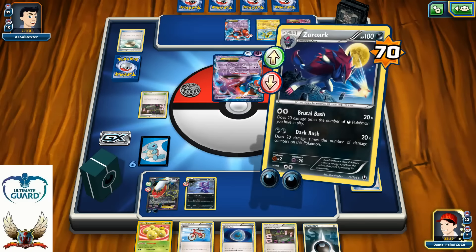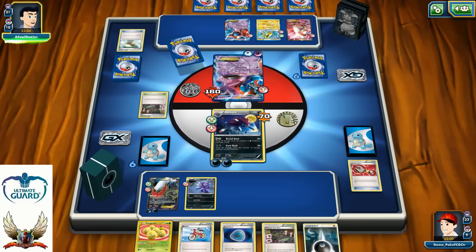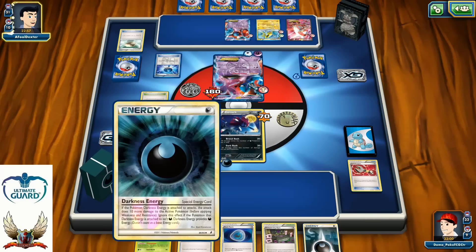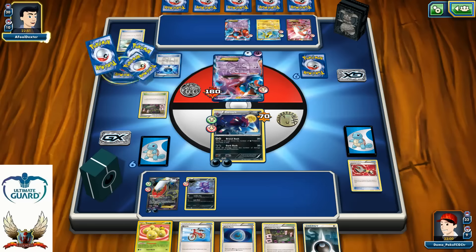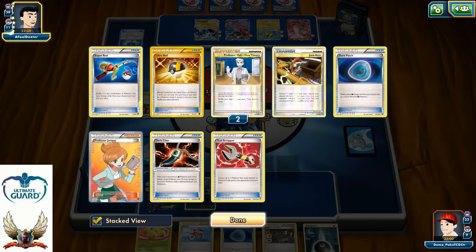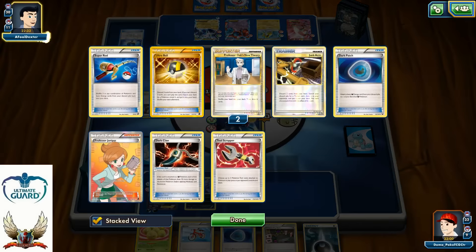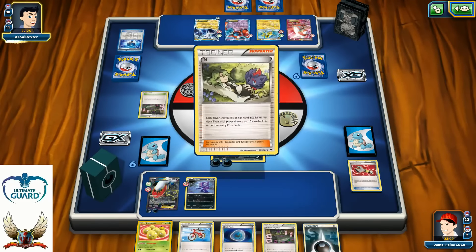I can go with Dark Rush for 160. If I was attaching one more Energy onto my Zoroark I could knock out my opponent's Deoxys without any problem — especially with a Dark Special Energy for 10 extra damage. But I decide not to do that, because I want to use the advantage of my Darkrai EX next turn. So I just go with Night Spear for 90-30. If I can top deck a Pokemon Catcher that could be even better.